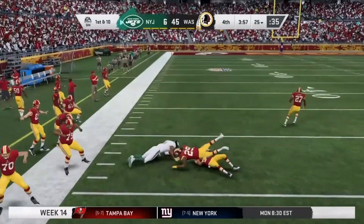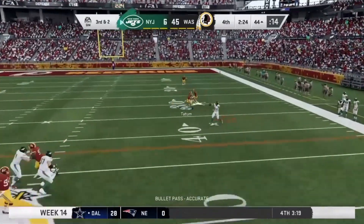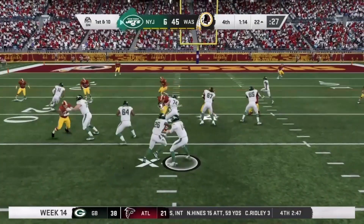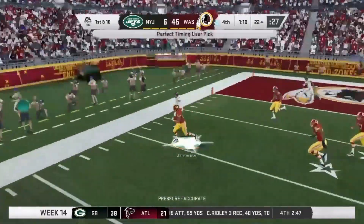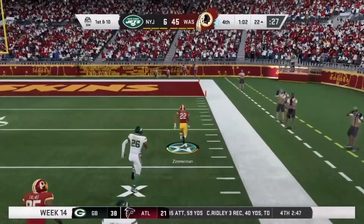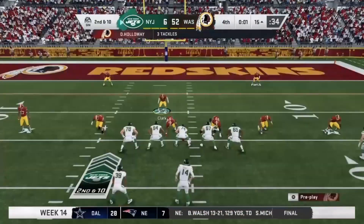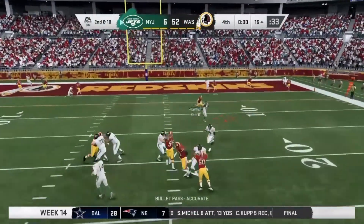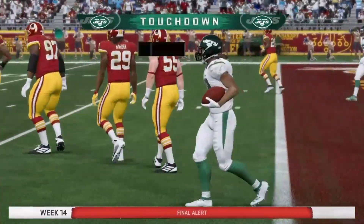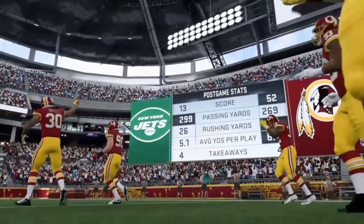Darnold finds an open Robbie Anderson for a first down. On third and 2, he finds Le'Veon Bell for another first down. But time is ticking and the Jets are just looking for respect. With just over a minute left, Darnold throws left side and it's intercepted by Dave Zimmerman, who has nothing but green pastures in front of him. Zimmerman goes all the way — 88-yard interception return for a touchdown, passing Le'Veon Bell. On the Jets' last play of the game, they score a consolation touchdown. The game ends 52-13 in favor of the Redskins.